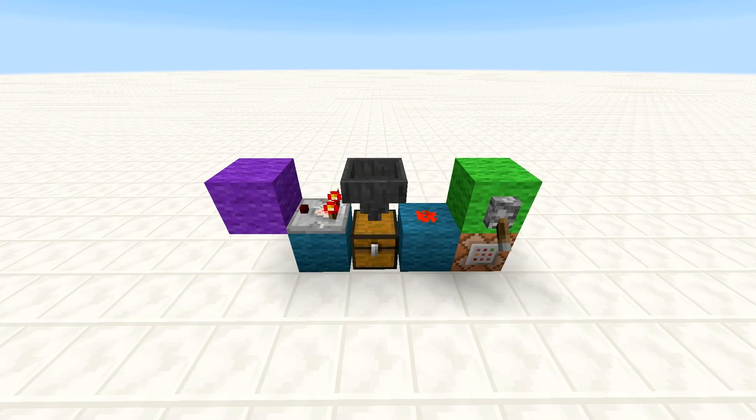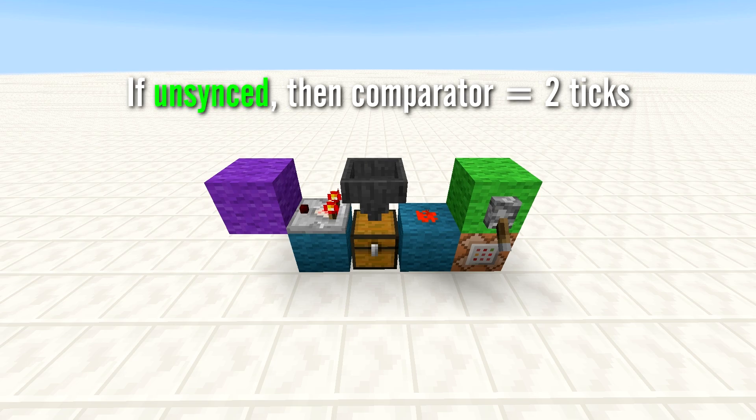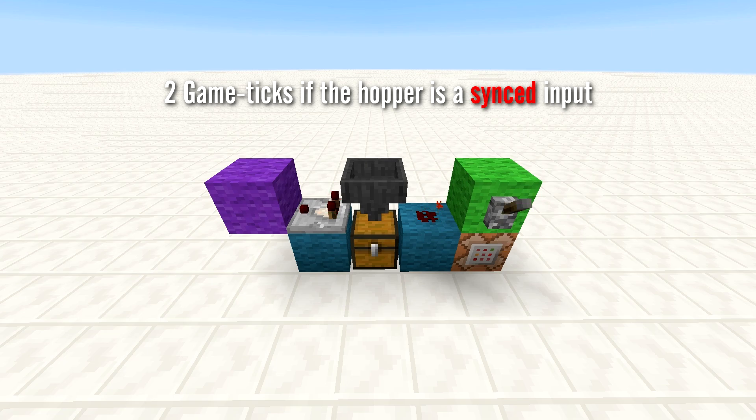Next, we needed to see whether it is a synced or unsynced input. If the hopper is a synced input, then the comparator will turn off after one game tick instead of its base delay of two game ticks. However, if the hopper is an unsynced input, then the comparator will turn off after two game ticks. If we add the time it takes for the item to leave the hopper, then the total delay from when the lever is depowered until the purple wool is depowered is two game ticks if the hopper is a synced input, or three game ticks if the hopper is an unsynced input.